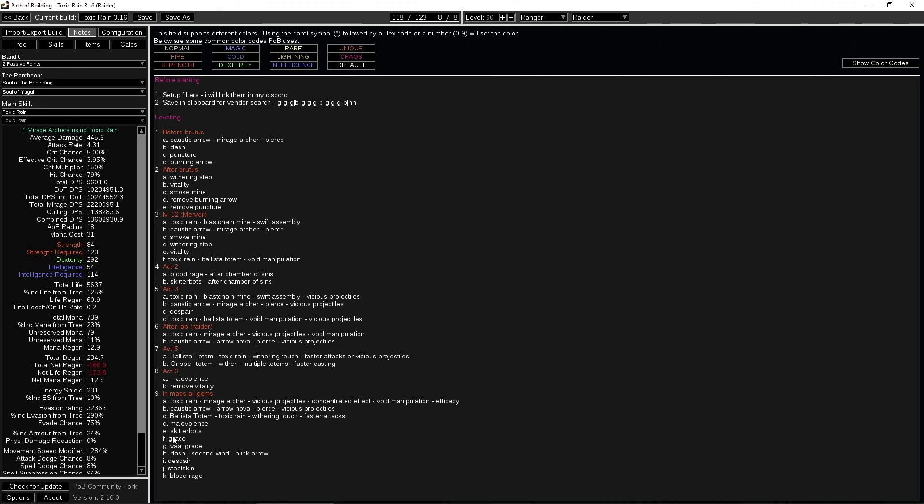Auras: Malevolence, Skitterbots, and Grace later on — once you're around the point you reach maps, depending on your mana sustain. Vaal Grace later for defense. Once you reach maps you'll have enough levels on Second Wind and Dash to replace Smoke Mine with Dash and Second Wind. Also add Blink Arrow on top of that, Despair for self-casting the curse, Steel Skin for survivability on your left click, and Blood Rage for frenzy charges.